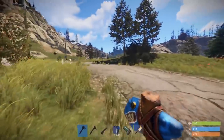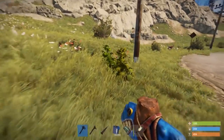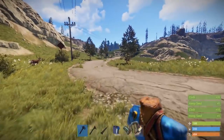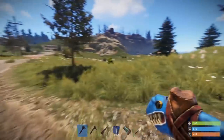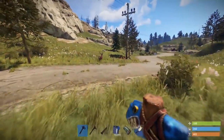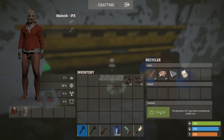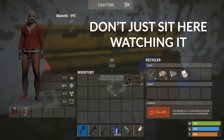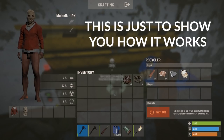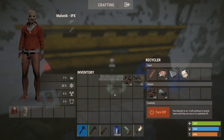Eventually, once you know how to make guns and armour and such, you will hold onto your components. But as it currently stands, all the components bar rope are pretty useless to you. At a number of points of interest, such as the supermarket, gas station, harbour, mining outpost, and launch site, there is a recycler. You can put your components in them, and it'll recycle them, giving you scrap among other resources. This is by far the best and fastest way to farm scrap. However, be careful when doing so, as these spots can be PVP hotspots, given that everyone wants to use the recycler and loot the place.